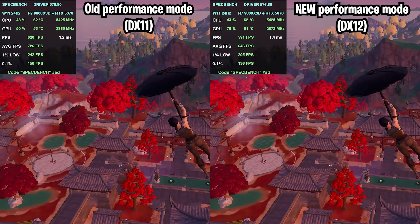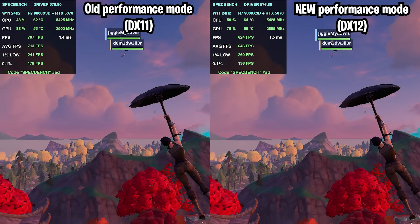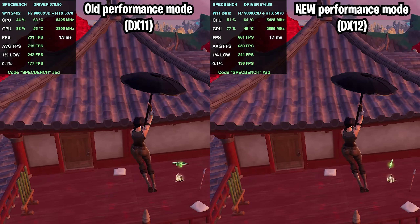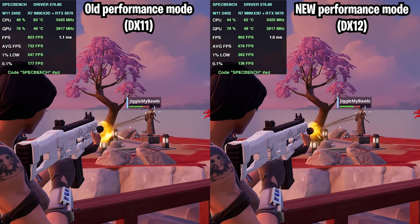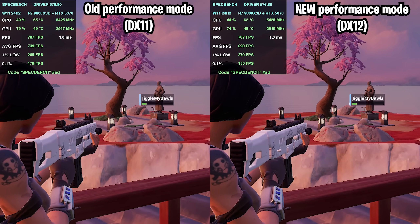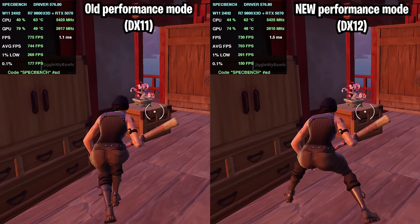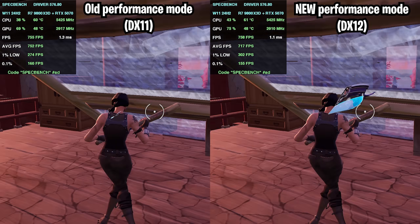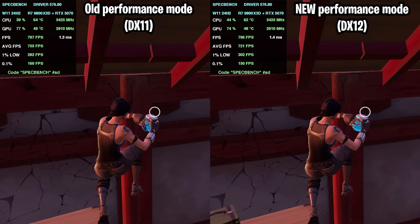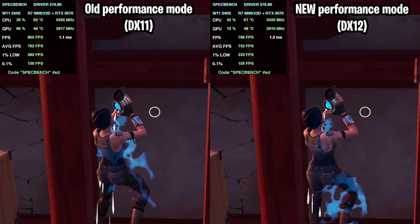Now heading over to the in-game replay mode — replay mode gives slightly higher FPS overall, so don't compare those numbers directly to what you get normally, as it exaggerates a bit. But the actual margins will remain very similar. In the replay test, we're getting slightly better average FPS on the new DX12 performance mode, with 1% lows being very similar. There are occasional dips on both old and new modes, and honestly I don't think there's a major difference between the two.